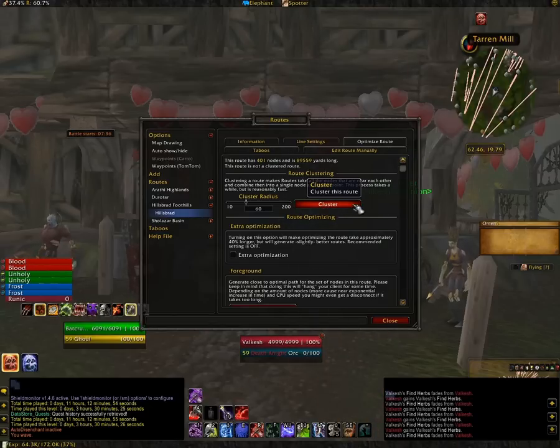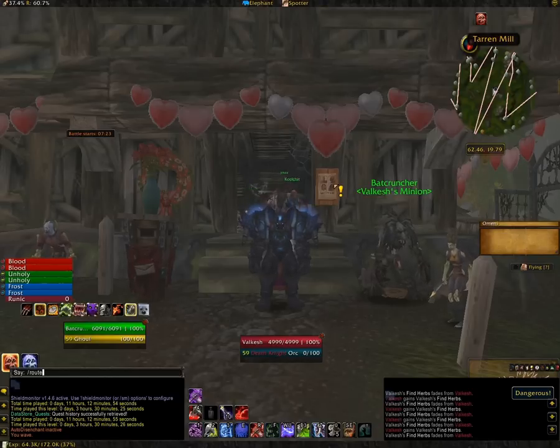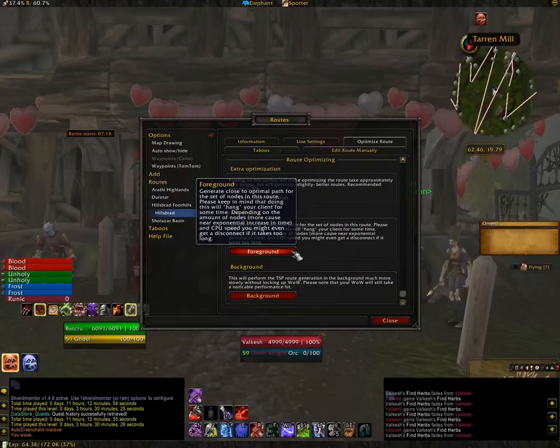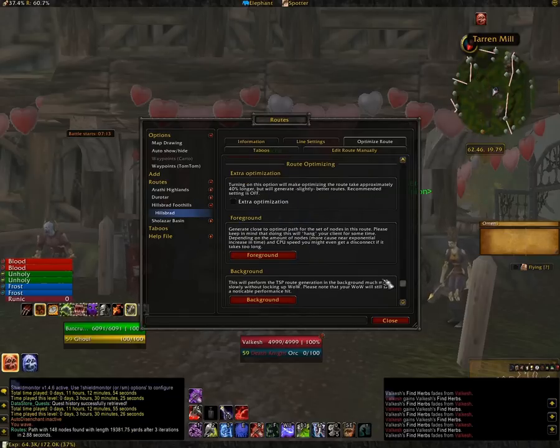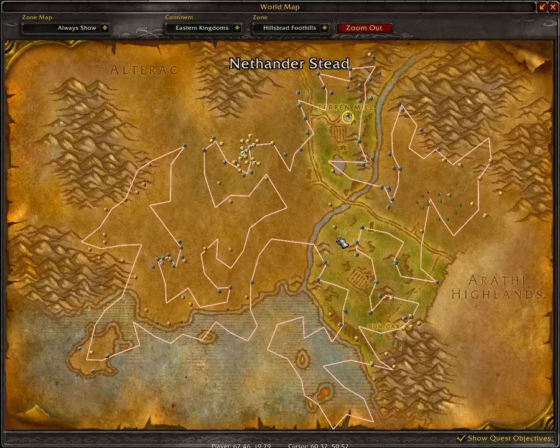And the first thing you want to do is click Cluster. With Cluster, it creates the shortest distance between each node. And you can see there's space between here — it's not going to go directly to the node because your tracking has a certain range to it. So we can go in between those two nodes and you'll still be able to track both sides. Then we click on Foreground and now it's going to process and actually make the route in between each node. We look at the full map here now and that is our route — most efficient between each node that we selected.